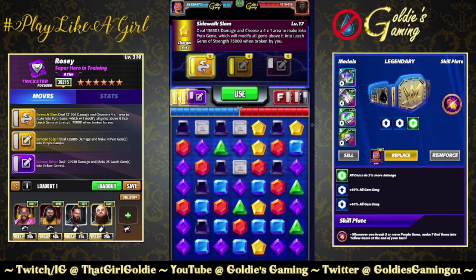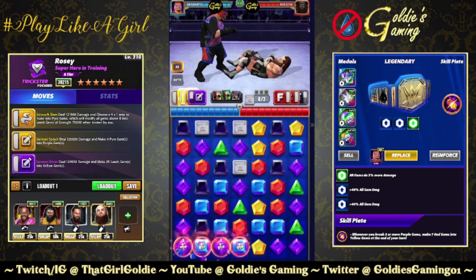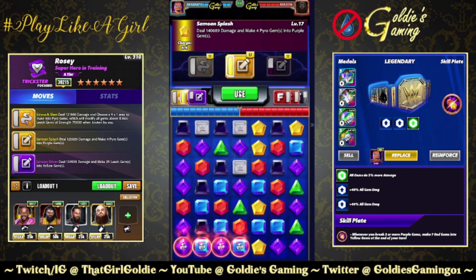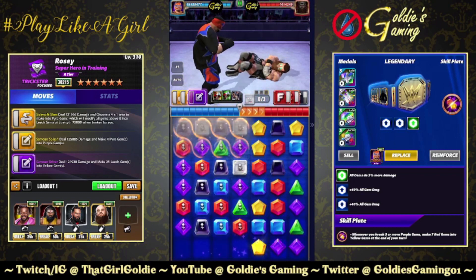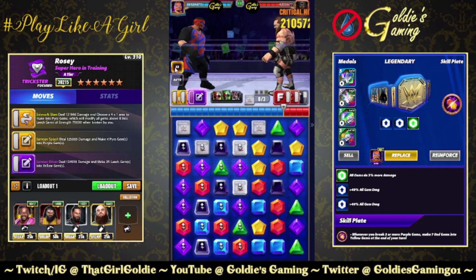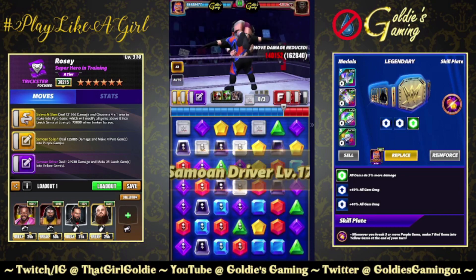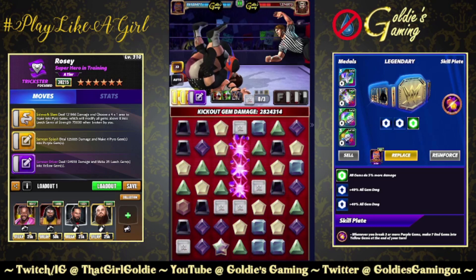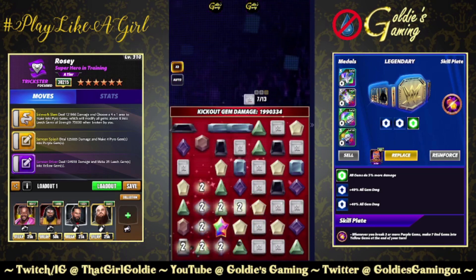Choose a 4x1 to make into a pyro gem. There are all sorts of purple gems at the bottom — I'm going to wild card placement to avoid those. Look at our yellows — it's 24k. And this animation is chef's kiss: the Samoan Splash. My man got air — they gave him hops, hung in midair for a bit. That was really cool, very superhero-esque. We're going to make 25 into leech with the Samoan Driver — 33k it looked like. So 2.9 million. Close to 3 mil without the plate — definitely an improvement from the blog reveal stream. A maxed out Veer, Austin Theory, and the plate would make that a lot stronger, plus the tag link with Hurricane.